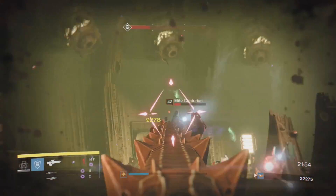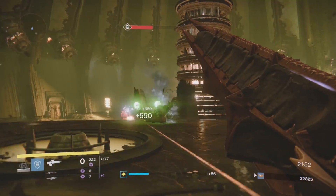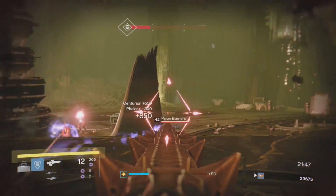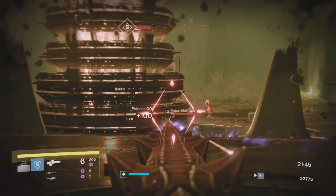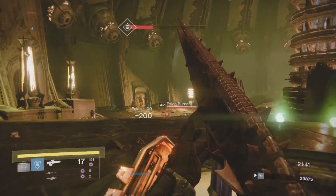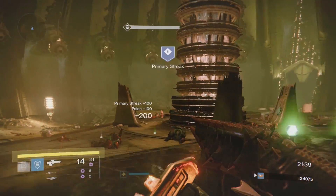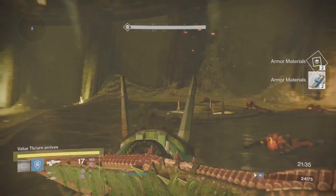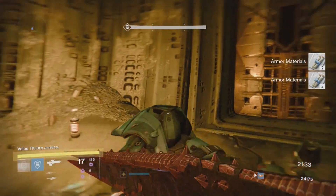Watch out for the scions and their arc wave attack — it has pretty long range and hits hard, so keep strafing and try to stay on a higher level. If you can stay somewhat back, you won't get tagged by all of them. Pick up any drops here, and we're on to boss number two.